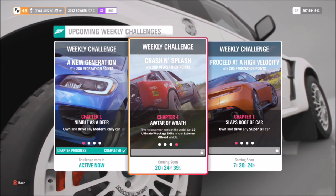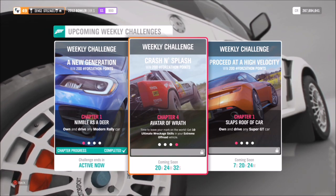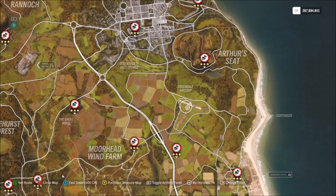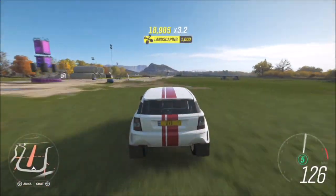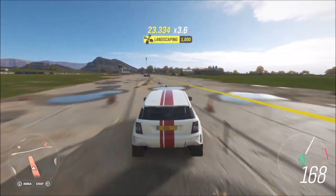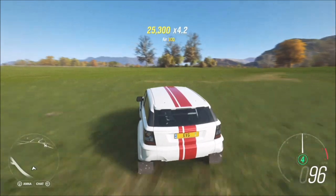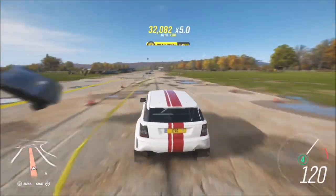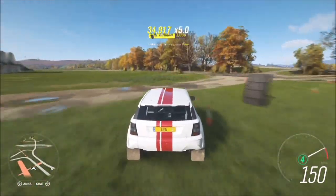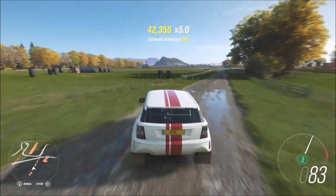The final challenge wants you to earn 10 ultimate wreckage skills in your extreme off-road vehicle. An ultimate wreckage skill is where you get four wreckage skills in quick succession — it goes all the way up through Awesome and so on to Ultimate. For this I went over to the Greendale Airstrip. There are loads of places to get wreckage skills across the map, but Greendale Airstrip has a ton of stuff to smash into — trees, bushes, lampposts, cones, bins, fences — a massive variety.